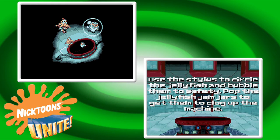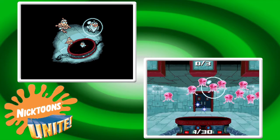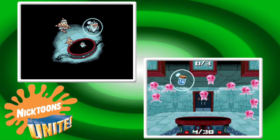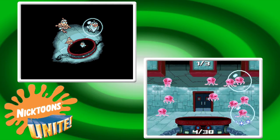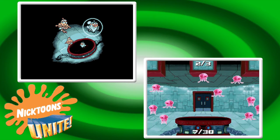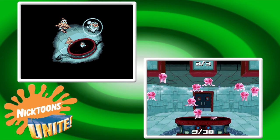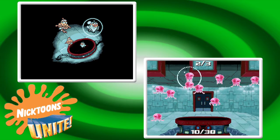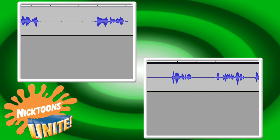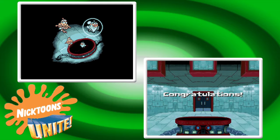You make circles with the stylus, which is hard on my laptop setup, and that activates things. Thankfully there's a really big margin for error because it's actually quite difficult to do. When it comes to protecting the jellyfish they really want to go in that hole. You only need three jars — I don't bother trying to get the jellyfish up into the holes in the top corners since they just respawn anyway. All that matters is that SpongeBob does a semi-decent job of constantly bubbling jellyfish and then dropping the jar in when you can.